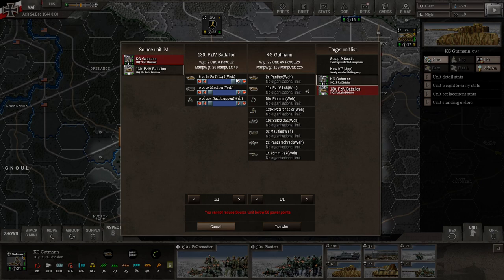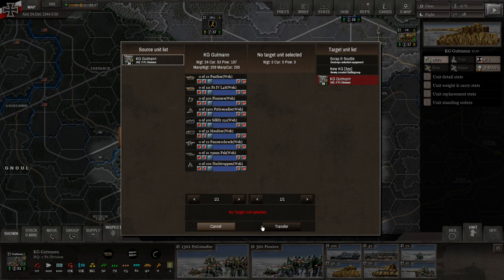For the moment, what we're going to do is move all of the tanks over here. Cannot reduce — okay, that's interesting. I knew you needed 50 power points to create a new Kampfgruppe, but you also cannot leave the unit with less than 50 power points. So we're going to have to move all of these troops over if we're going to do this. Now we have a better Kampfgruppe.